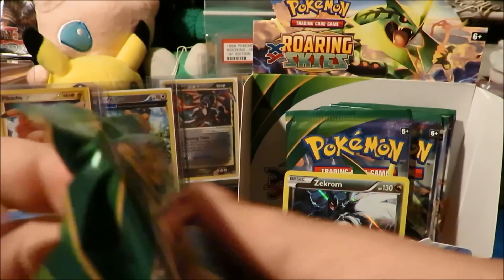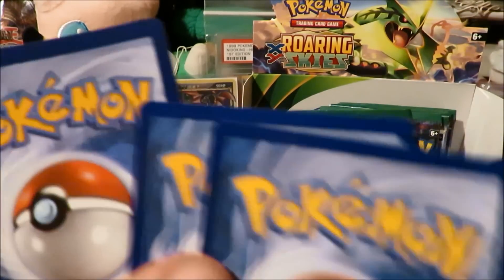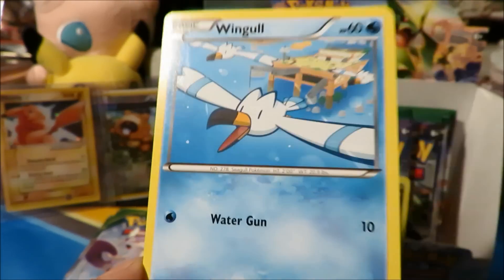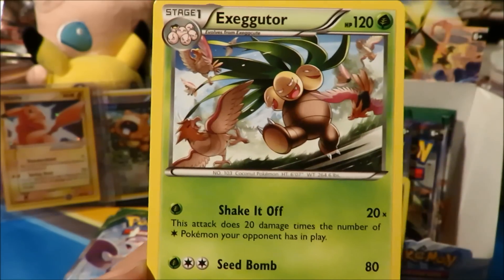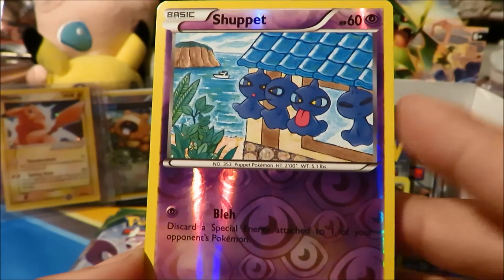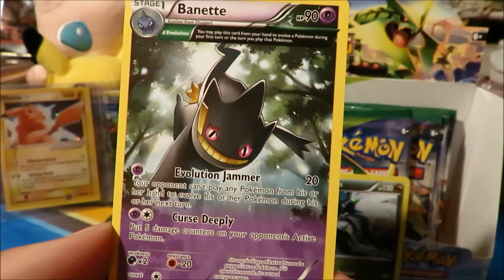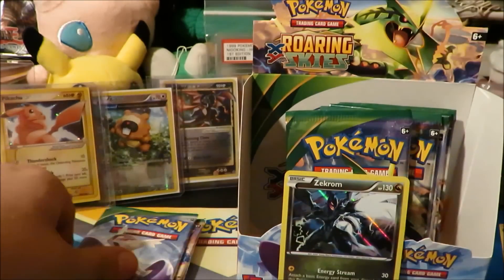Next up we got a Mega Gallade pack. We got a Hawlucha — that's fire — a Wingull, Exeggcute, Exeggutor, back-to-back Unfezant in the neck trick reverse, and the rare is a Budew. That's kind of cool, we got evolution lines twice in a row. Budew Ancient Trait is very nice — I think we already pulled one from this box though.